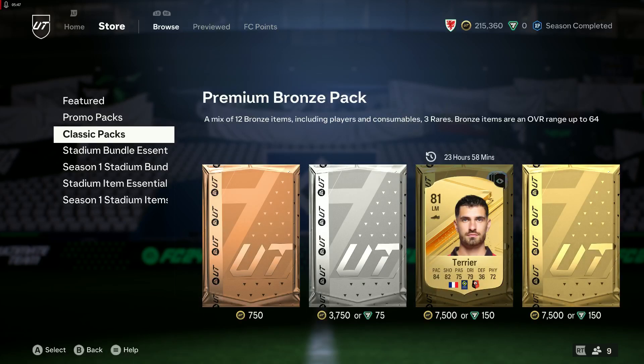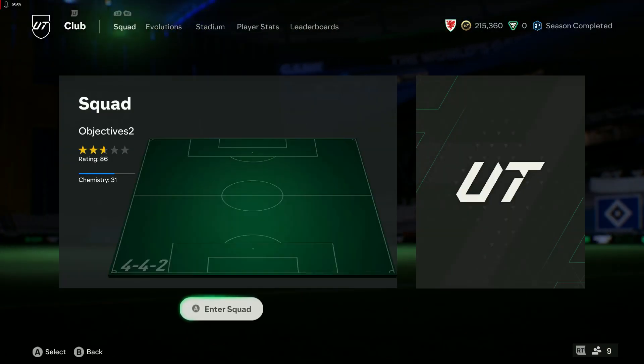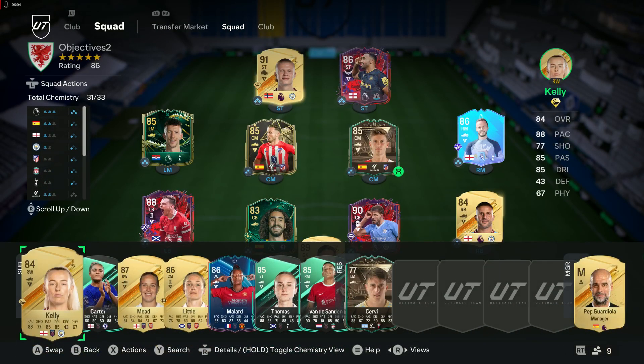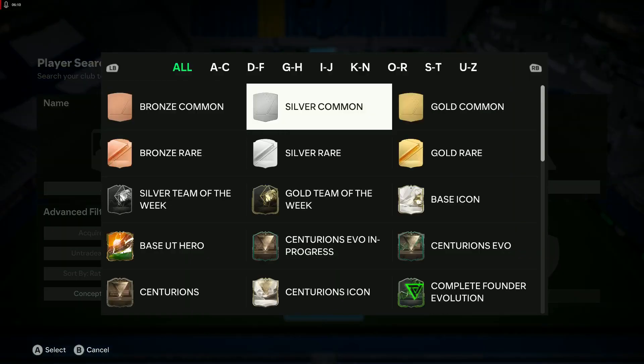We got nothing from the gold pack. So yeah — mini release and Centurions evo. It just seems a bit mad. Let's go to My Club and have a quick look at the new cards added in today, then we'll wrap up the video there, because there's not a whole lot new today.